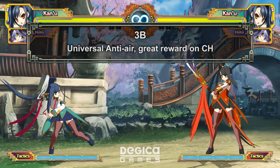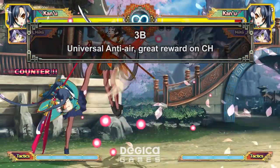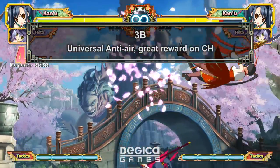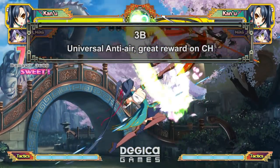3B is your universal anti-air. It has upper body invincibility and Fatal Counters. The 3B Fatal Counter combo should be the first thing you practice, if you have the time, to punish people for jumping at you.